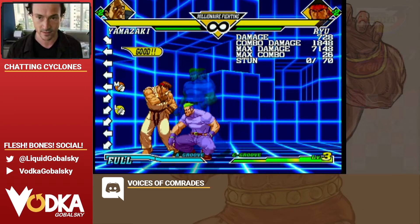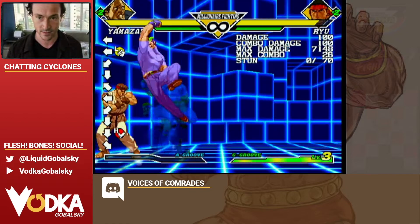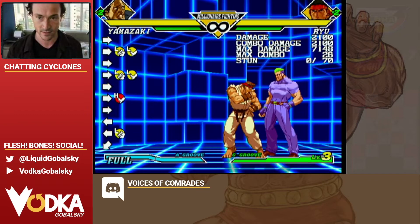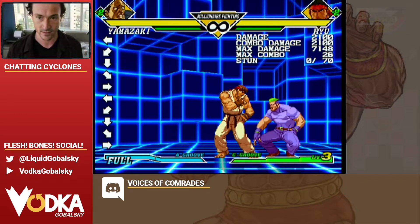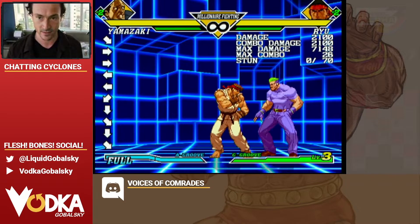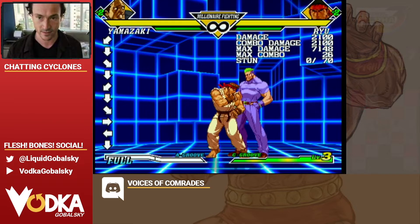Instead of getting it right, I would get a super. So you don't want that. If you're getting that, it means you're hitting down-forward on the first down of the DP motion, because you get a quarter-circle-forward motion with the down and then down-forward, which triggers the super. So make sure it's down, forward, and then down, down-forward to get the knife.